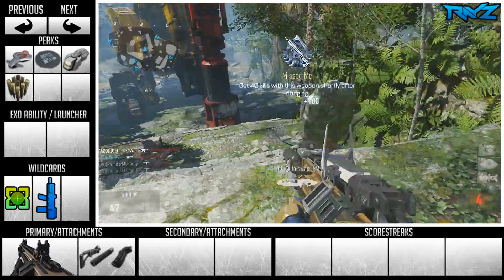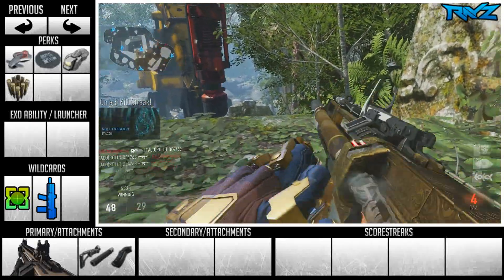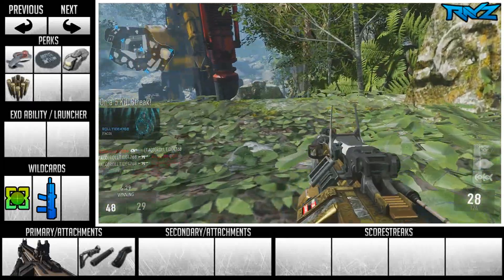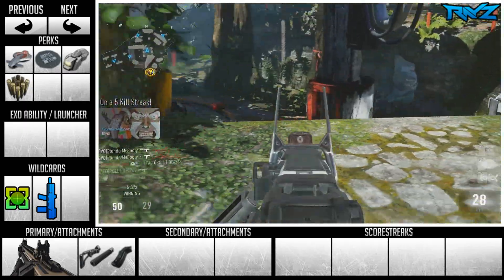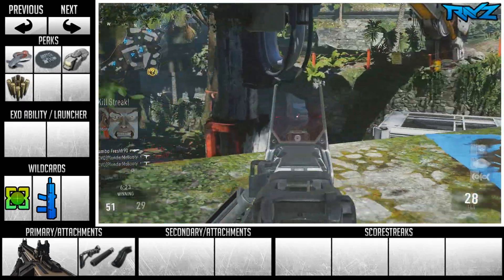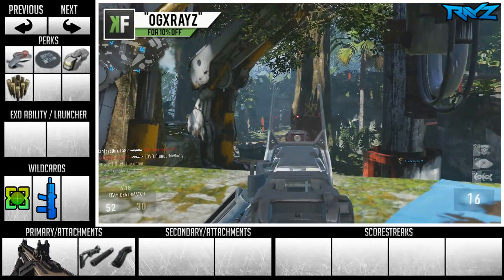I do recommend using some scorestreaks with this because it makes the game a little more fun. If you don't want to use scorestreaks, feel free to put those points toward a secondary, an EXO ability, launcher, or maybe a second perk in Perk 1 or Perk 2. But this is the minimum I recommend.